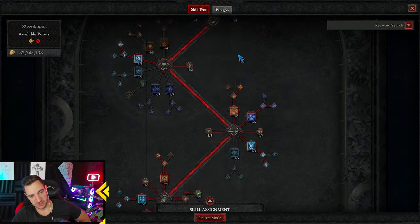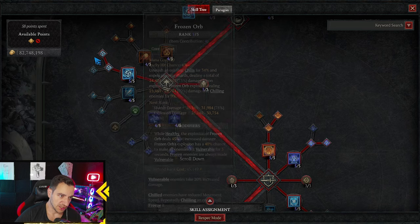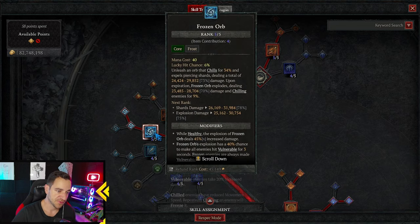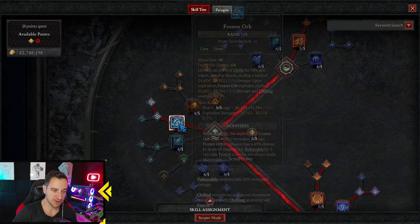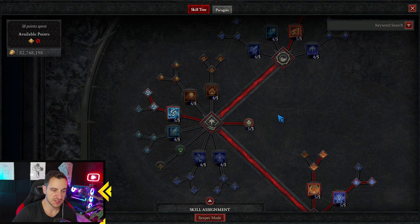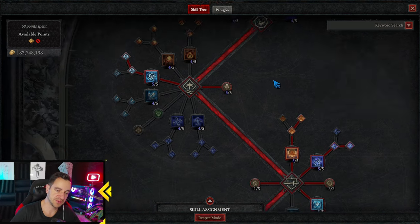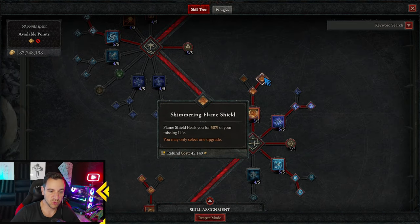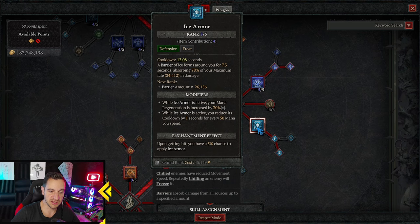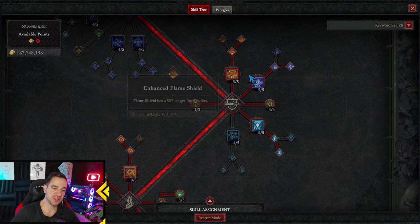We have Shock, obviously, all in the fives, but nothing changed there. Frozen Orb is still the same — one point into it, we're at five because of our item. We go into Greater Frozen Orb for the chance to throw a Wandering Orb and make enemies frozen, because we need a lot of crowd control with this build. We have Potent Warding from our items, one in Flame Shield which also heals us, one in Teleport for damage reduction, and Ice Armor for cooldown reduction and mana regen. So we have all the defensive ones we need.